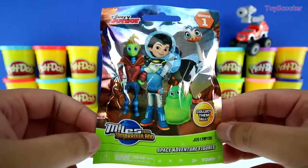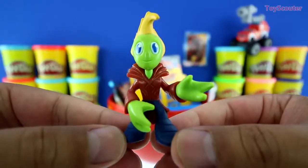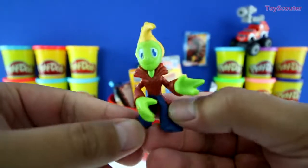And our next surprise is a Miles from Tomorrowland Blind Bag, series number one. And inside is one of these figures. It's Rigan, and he's an alien boy with a big mohawk. Pretty cool.